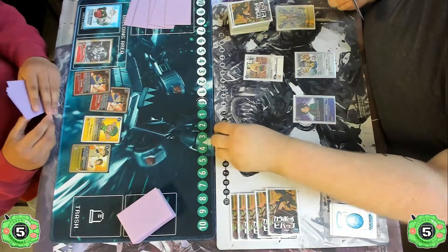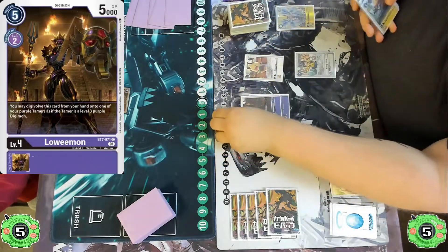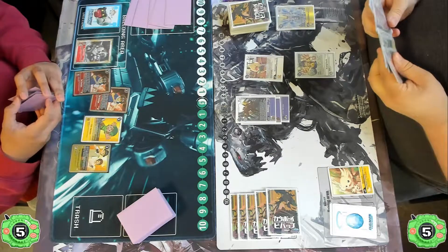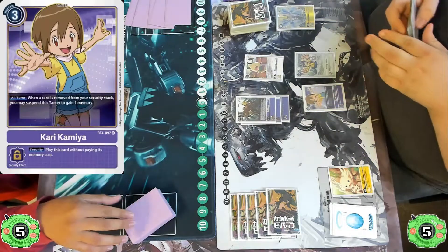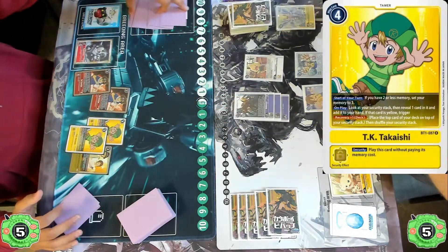We see the Loemon getting digivolved on top of Koichi, followed by a Rehimon. This little mini-loop is really good as they're able to apply pressure and still not lose the total amount of Tamers they have. They stop their turn by playing Ikari, passing it back over to the Agumon player.